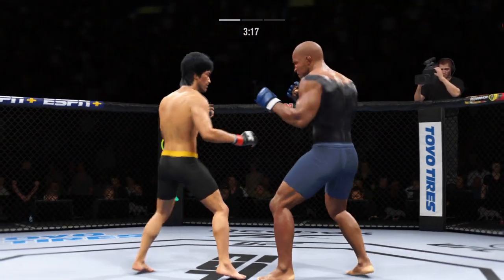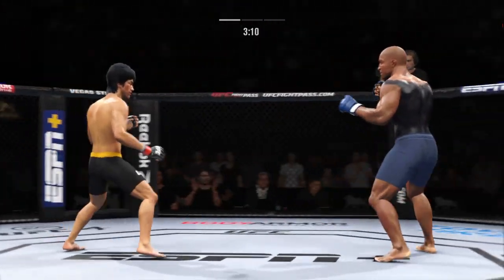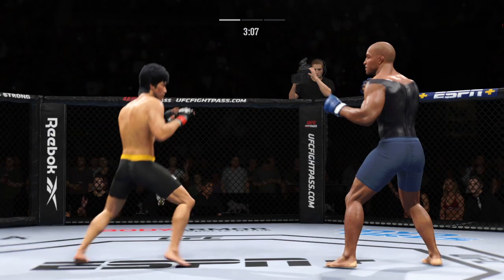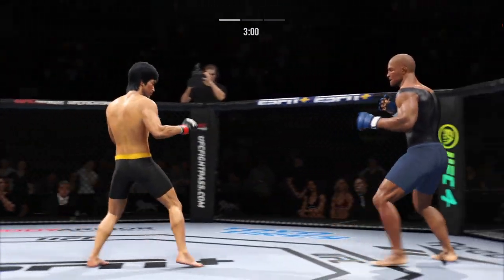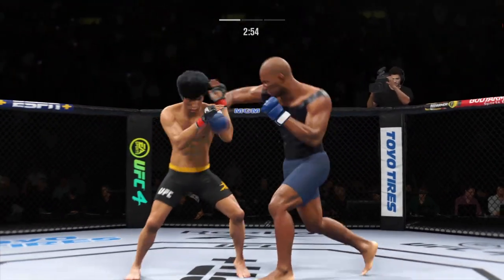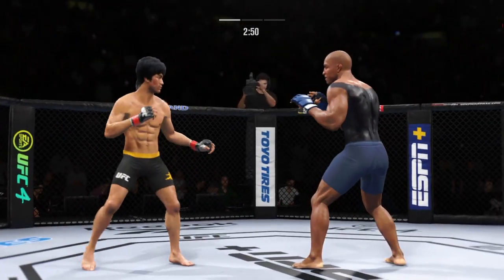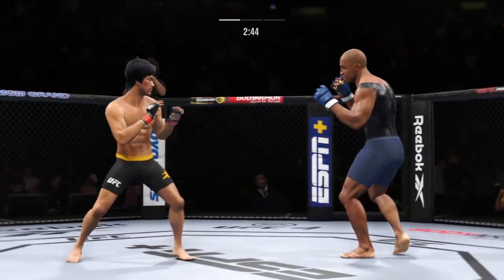Left hook to the head, it's blocked. Just over three minutes to go. Big powerful punch lands. Now we get back to range. Left hand is true — that will absolutely work. He throws it like a piston back in court, and he landed that beautiful left hand.